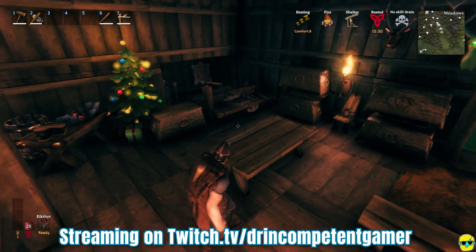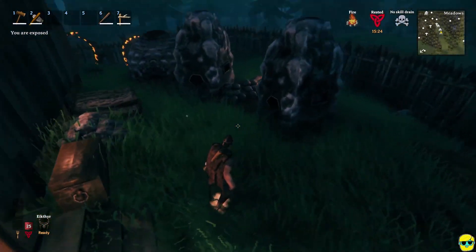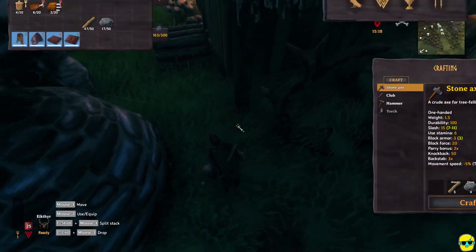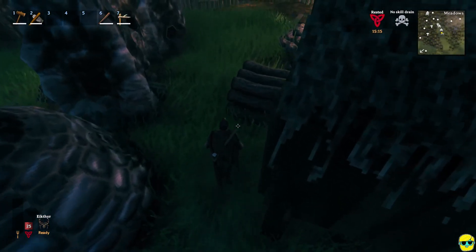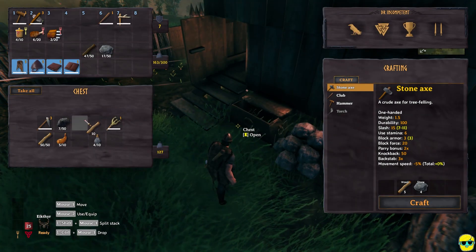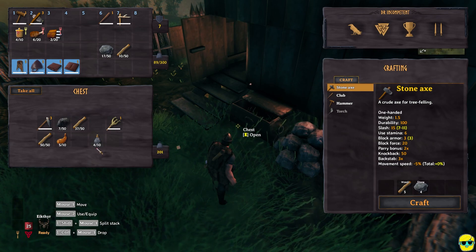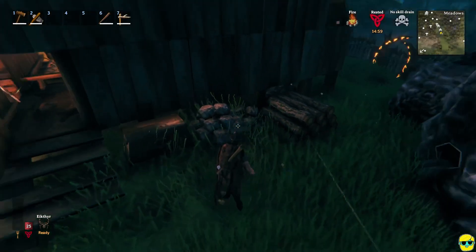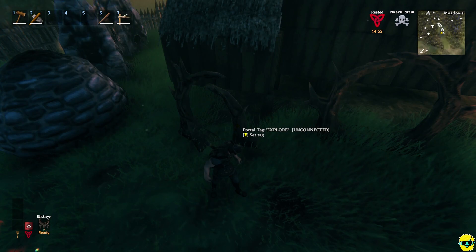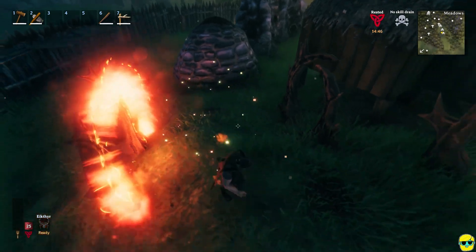Hello everybody, Dr. Incompetent here, let's play some Valheim. We died in the swamp, we lost our boat, it was a sad scene. Then everyone reminded me about something wonderful: I actually have a spare boat. The other boat is over by the Elder, so I'm gonna try to get my second boat together and sail to my current boat.